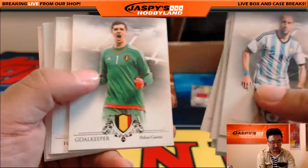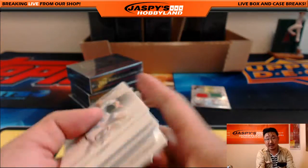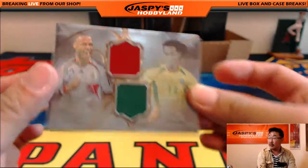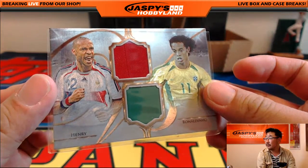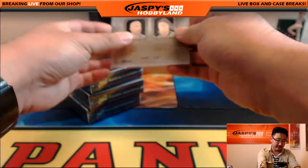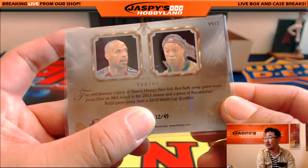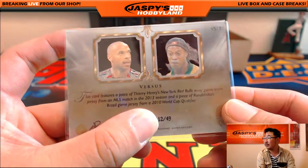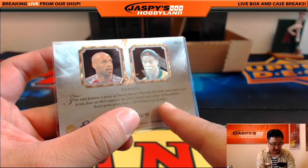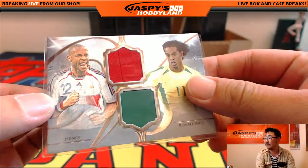These are the base cards, which also have value — you might even be able to get a couple base cards and get the cost of a spot back. That's your two-color dual relic: Thierry Henry versus Ronaldinho, 12 out of 49. Very, very nice — New York Red Bulls away game-worn jersey from an MLS match and Ronaldinho's Brazil game jersey from a 2010 World Cup qualifier.